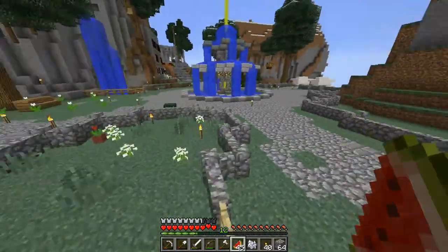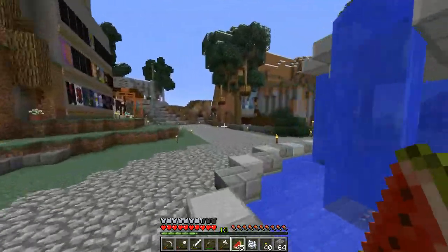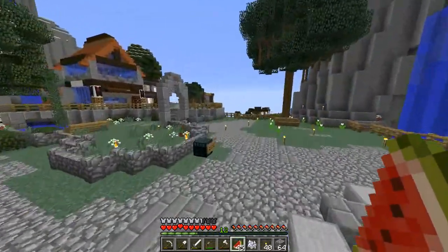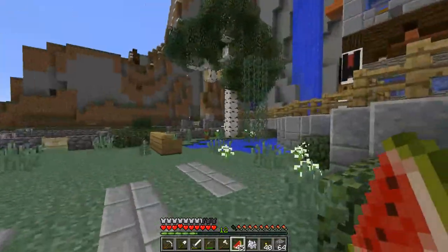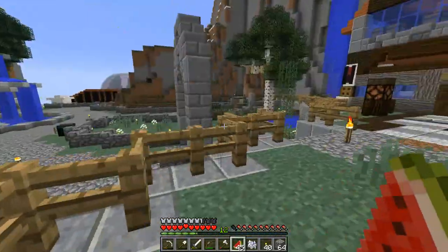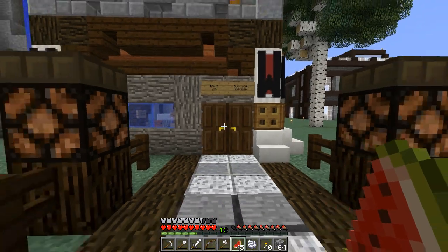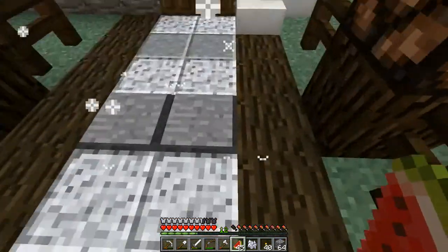Hey guys, welcome back. I'm going to the spawn right now because I thought somebody mentioned they sold TNT at their shop, so I'm going to look for that place. I also just want to show you guys the spawn — I haven't really shown it yet. It's a very, very nice spawn. They've done so much with the landscape, it looks awesome. This is the shop, I think — it's called War's Big Boom Boom Emporium. It sells fireworks, and it might sell some TNT also. Let's go check.